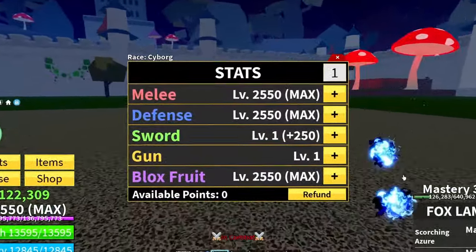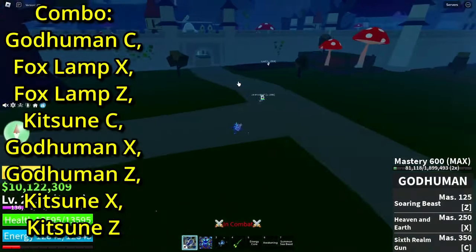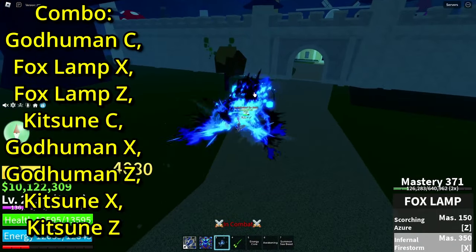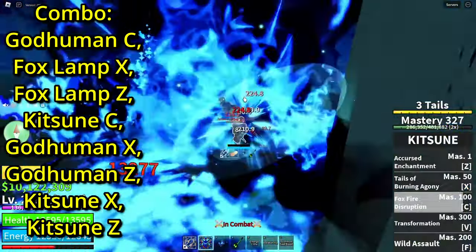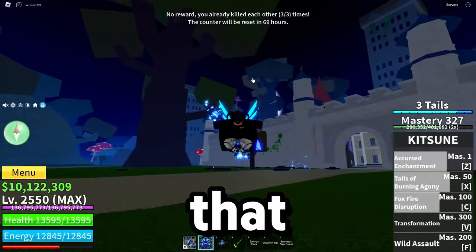For the stats you're gonna need Block Troop of course, with the defense and the melee. So basically you just want to start off with God Human, then do Fox Lamp — do this into that, God Human moves into X into Z.